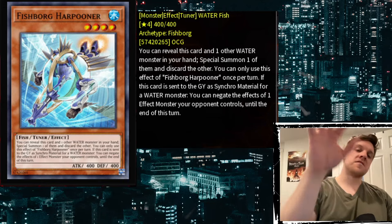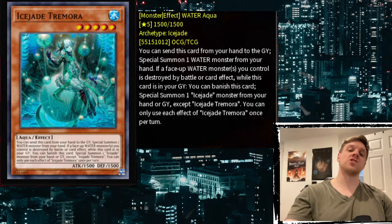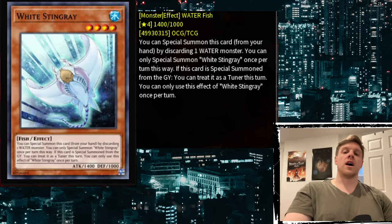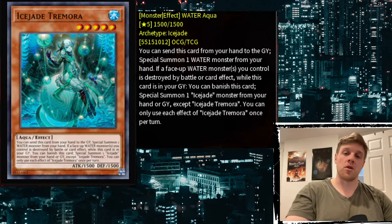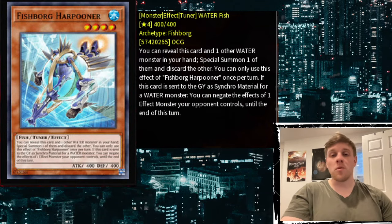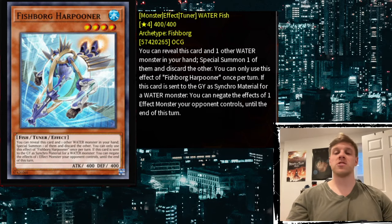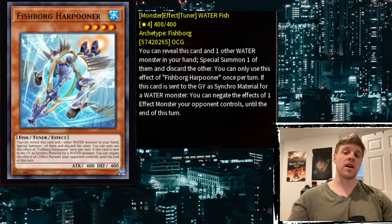This effect is essentially two effects that already exist in Yu-Gi-Oh built into one. The first is Ice Jade Shimora, which is discard this card to special summon a Water from your hand. The second is White Stingray, which special summons this card. So it's a combination where you can pick whether you want your card to act like White Stingray or Ice Jade Shimora. Right now neither Shimora nor White Stingray are seeing any meta play — White Stingray especially since there's no reason to play it over Silent Angler or Silent Sea Nettle, which are free Level 4 extenders that don't require a discard.